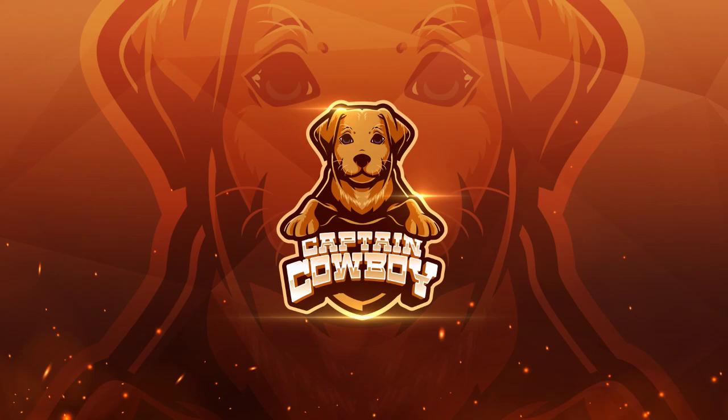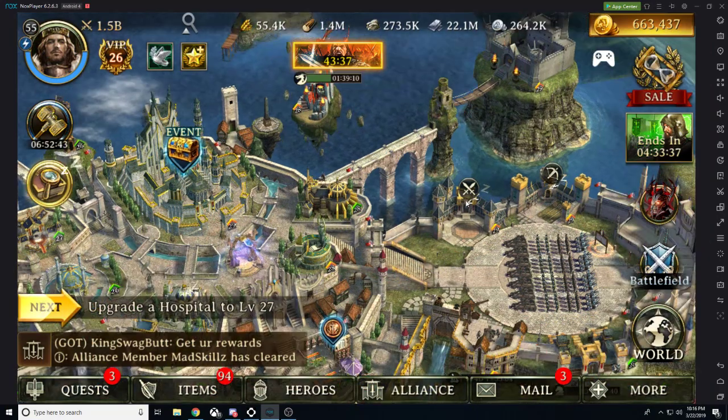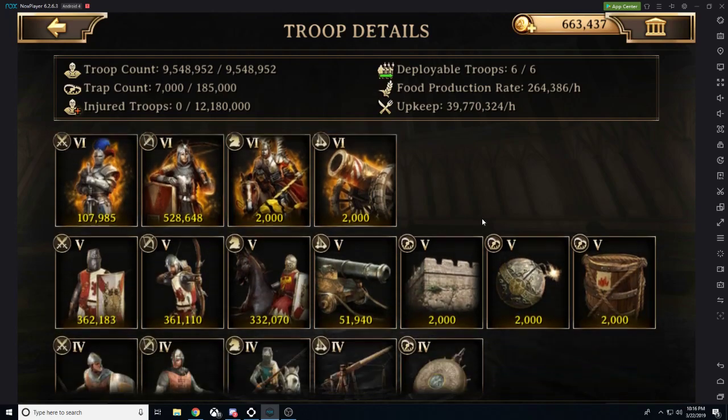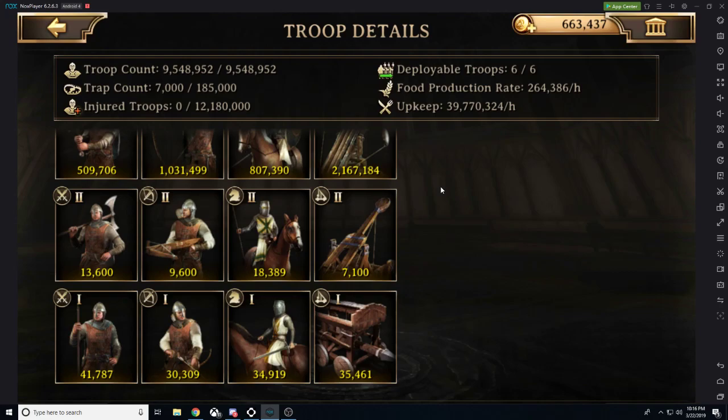Hey gang, welcome back. It is Kevin Cowboy here with another video. Today we are going to be playing Iron Throne yet again. What I want to be talking to you about tonight is our troops and our troop formations and how to set up your troops to defend your citadel. You will notice I only have 7,000 traps, so I don't really care about them today. Let's talk troops.